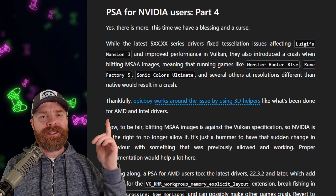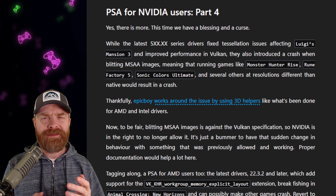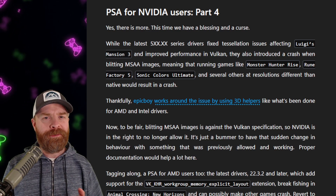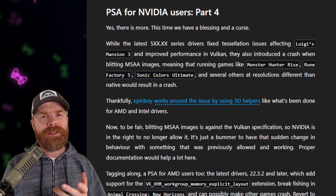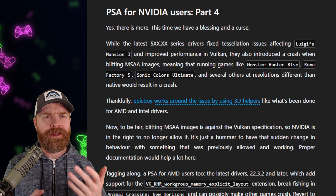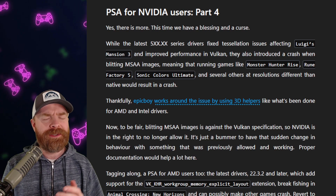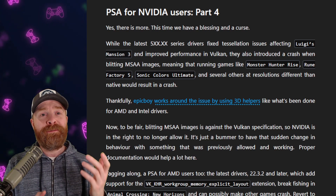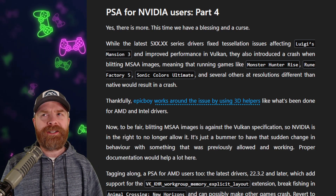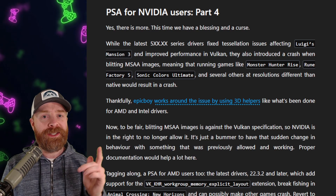The first item on the report is a PSA for Nvidia users. There is a good here, and a bad, and then a not so bad. So if you're using the Vulkan backend, performance has increased. But it's also introduced some crashing when you're trying to use a resolution other than the native one for games like Monster Hunter Rise, Rune Factory 5, or Sonic Colors Ultimate. Fortunately, Epic Boy does have a workaround for it. It's not completely ideal, but at least it works.